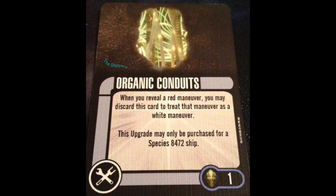Next up, we have Organic Conduits. When you reveal a red maneuver, you may discard this card to treat that maneuver as a white maneuver. Now we can come-about and not take auxiliary power — and that is a winner. The one drawback I have when I do a come-about is not getting an action. I want to come-about and be able to shoot; that's the whole reason I'm coming about, to get myself in a firing position. And now I can do that. This card is one point, I only get to do it once, but more often than not that's all I need. I just need to do it one time — that's going to be enough to give me that crucial turn to make it happen. This is a card my opponent won't have, and that gives me a tactical edge.